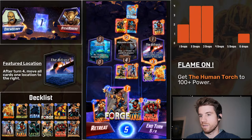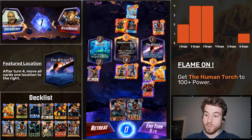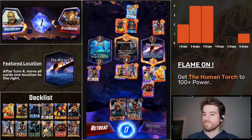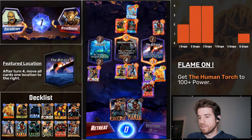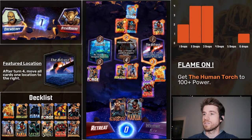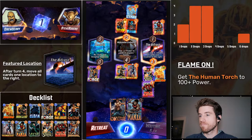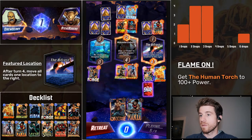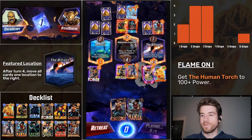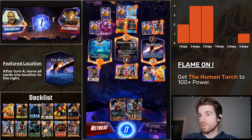The play here is definitely Forge, Hulkbuster — hope the Hulkbuster lands on Human Torch. There is no other play. And once again, you know what, I'm going to say this isn't a bot. I think good old Steve Rogers here — not a bot. By the way, we're doing pretty well. Oh my gosh, he just played five cards — I bet it's Mysterio. And we whiffed on the Hulkbuster, so this isn't going to be a 100 power torch match, unfortunately.